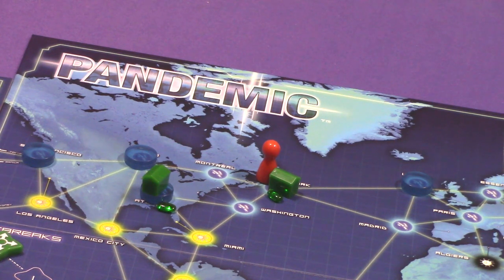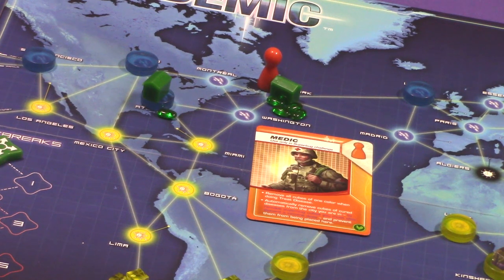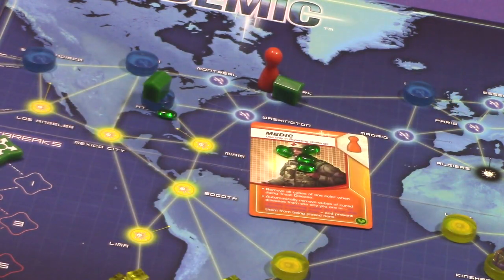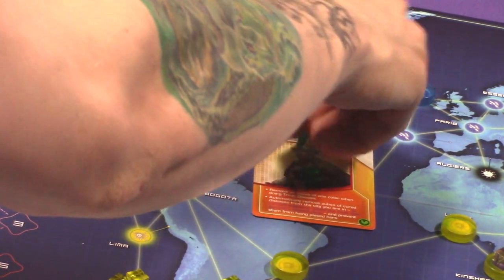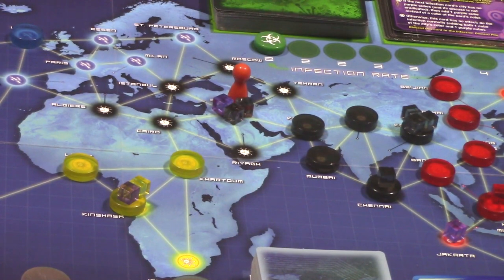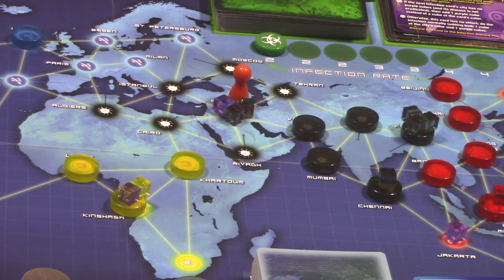The third Super Bug action is collect a vaccine. If you are in a spot with a vaccine factory, you transfer any number of vaccine doses to your role card. For example, if a vaccine factory has four doses, the medic could take all four or leave some for another player — say he takes two and leaves two for the scientist.